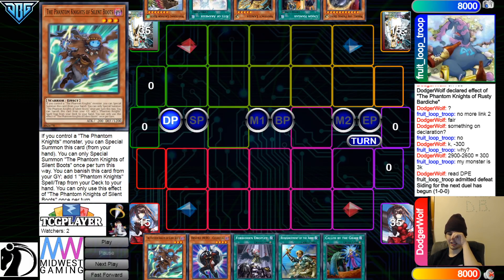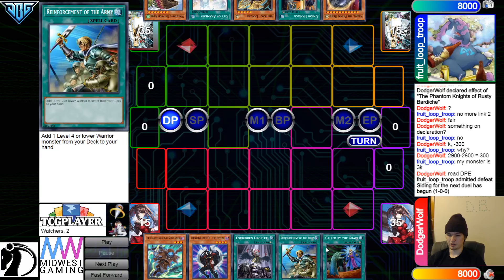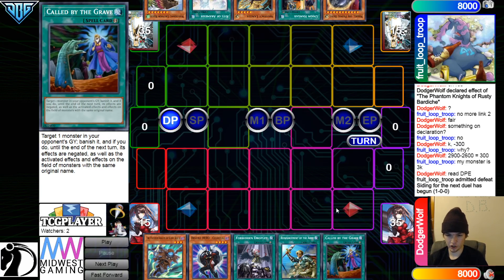Next opening hand: we got Boots, Celestial, Droplet, Rhoda, Called By. This card is insane against ABC. They go ABC Buster Effect, target your monster to go banish. Chain Effect to tag out. You go think, chain Called By, and you just win. Simple as that.